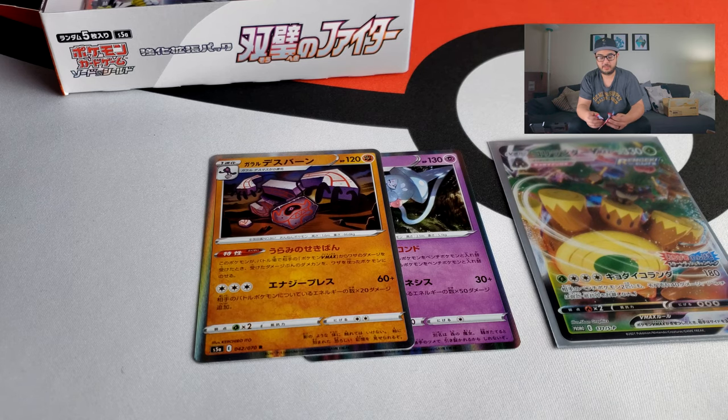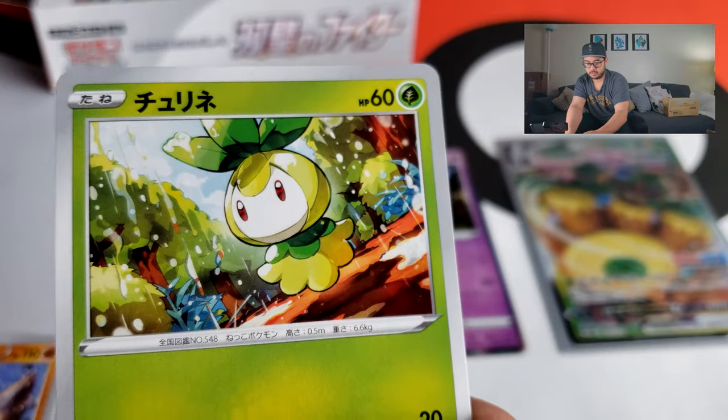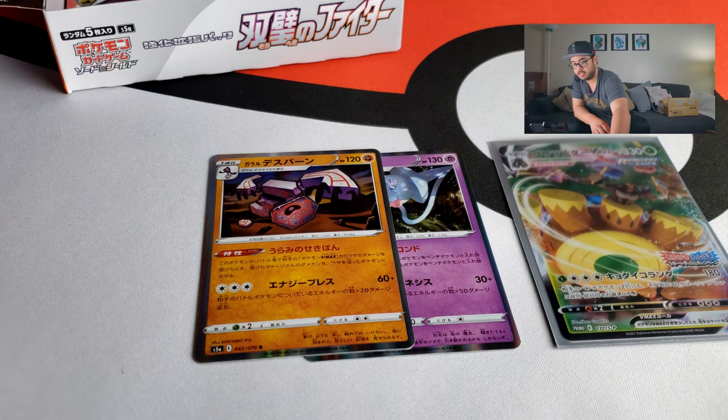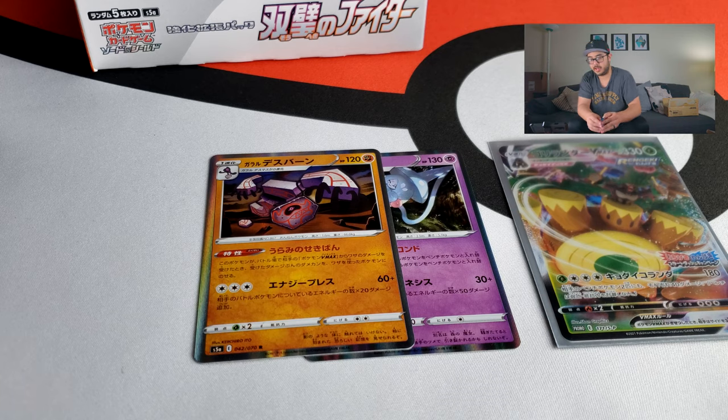You can still see they have the new mechanic in these cards with the Rengeki and the Ichigeki — it's still a thing because this set is still part of that. It's still part of Ichigeki and Rengeki. This set is basically boosters to add to your decks and build decks around, because this is a real player set. Oh look, Clara — nice.